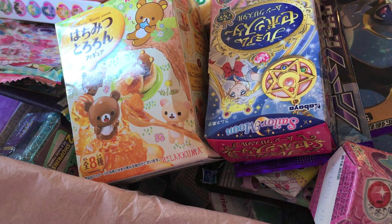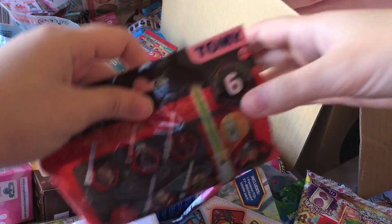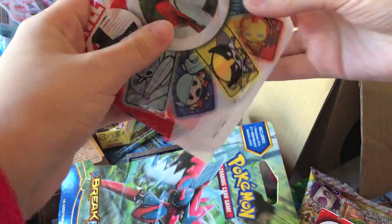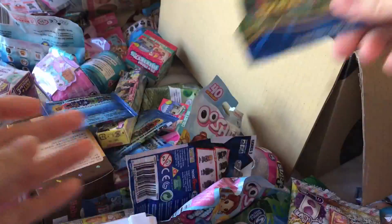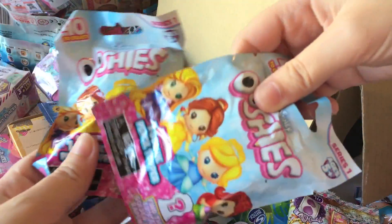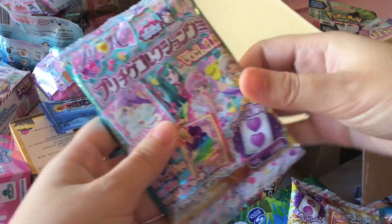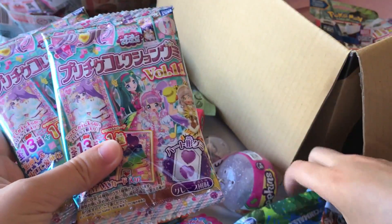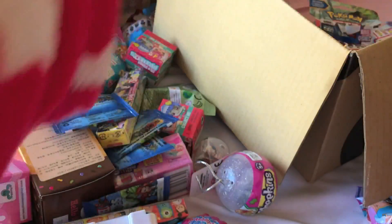So let's get started. There are a lot of blind bags so I'm going to try and go through these as quickly as possible. This is Star Wars. I found these new Marvel ones recently - these are backpacks. There's some Pokemon cards. There's Disney Princess Ushis. There's also Marvel Ushis. I also have some Pretty Cure Gummies and also some Hatchimals here. I have two packets of those.